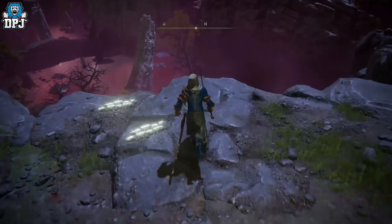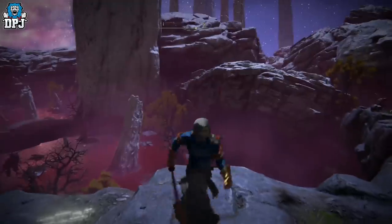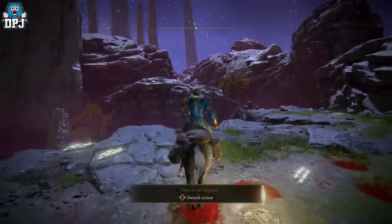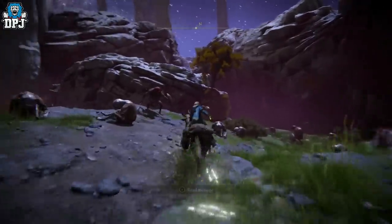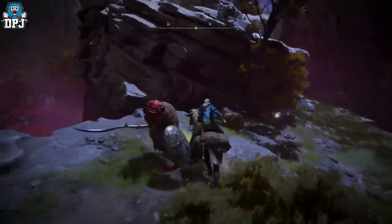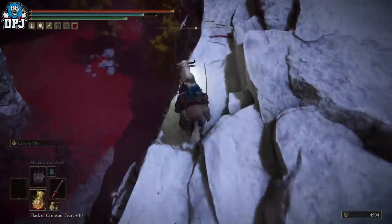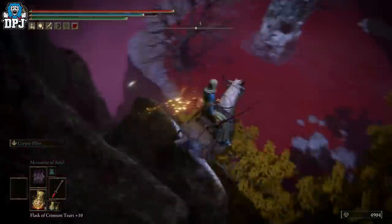The grace point I'm going from is the Palace Approach Ledge-Road. From here, we literally just want to go down to where that tree is. You can do this two ways: you can climb the rocks right here, which I'm going to do, or you can run around, which is a little bit longer but nothing crazy. Jump up here, then jump down here carefully — if you drop all the way down, you die.